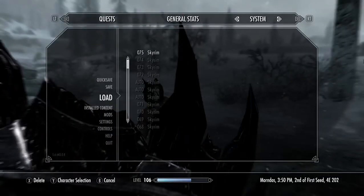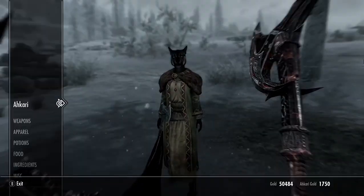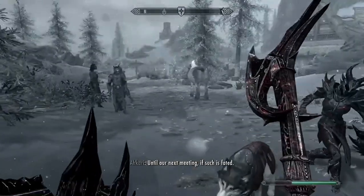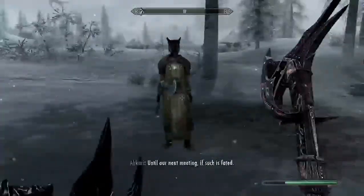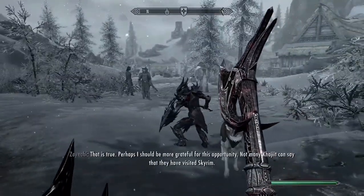Hit save, load it, look at your inventory, run back over there, take all the stuff you want to sell, come back and keep selling it. That's the fastest way to make money in Skyrim — I hope this video helped you guys out.